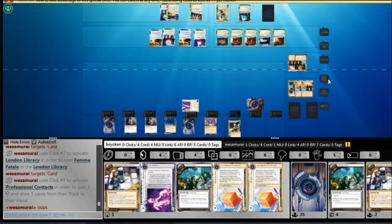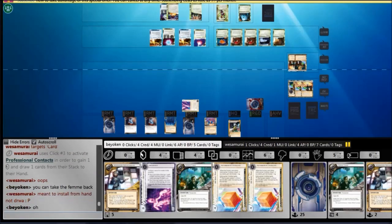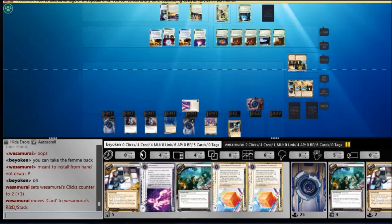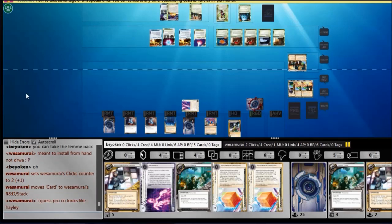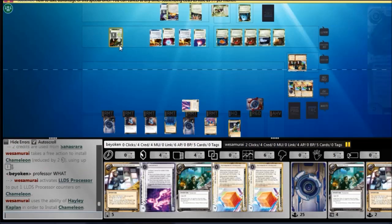This is a big misplay, because now he has the full potential to completely R&D lock me. With the Femme on London Library, I'm in a lot of trouble — he's going to bypass my Architect. I can't afford to rez it, but it's only going to tax him for 2 credits. While installing Femme, he uses Hayley's ability to install a Chameleon.